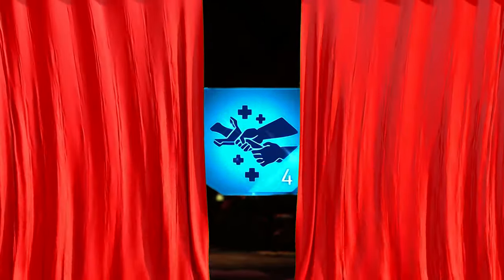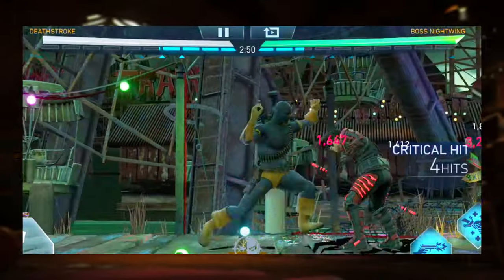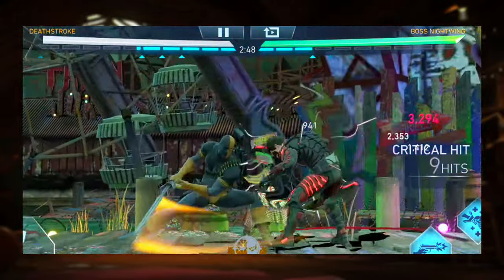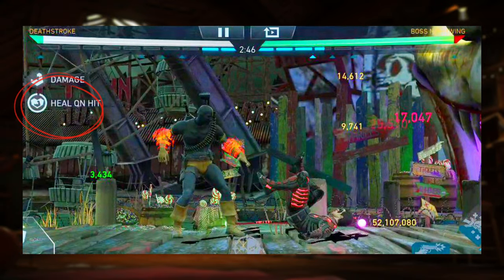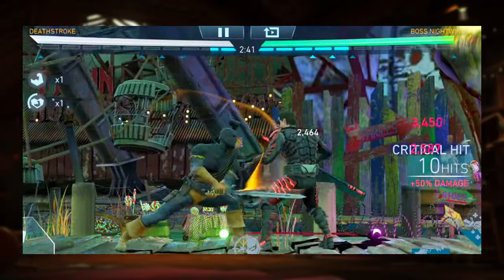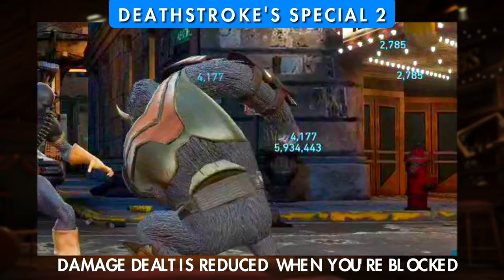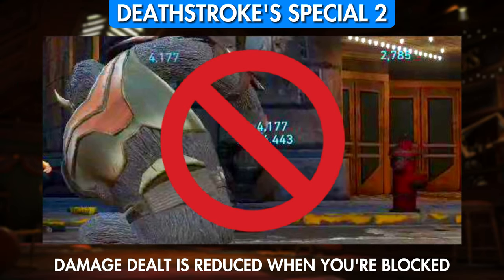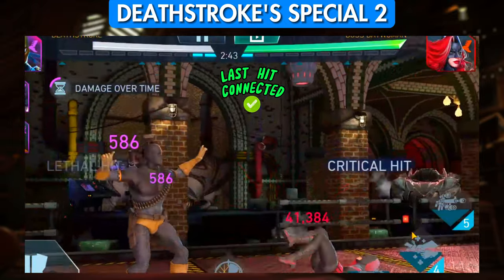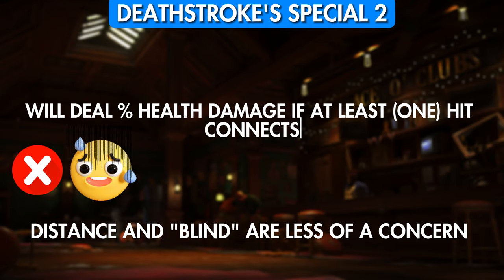The centerpiece of Deathstroke's kit is his Special 2, which deals percent health damage. When he uses it successfully, he also activates his Expert Mercenary passive, which allows him to heal himself with his attacks, including any percent health damage dealt within the buff period. Note that the Special 2 will deal the percentage damage even if it's blocked, in which case its damage will be reduced. It will still deal the percentage health damage so long as it connects one hit during the whole special, so don't panic if you're a little out of reach for the first few hits or if you're blinded at the time.